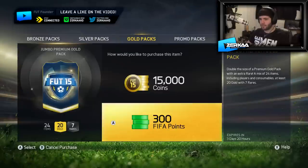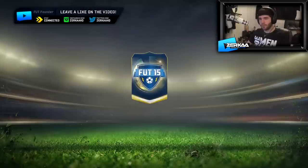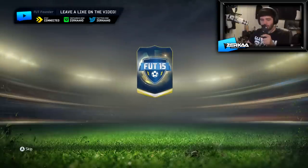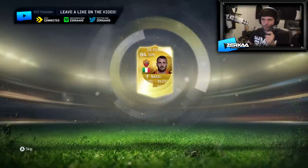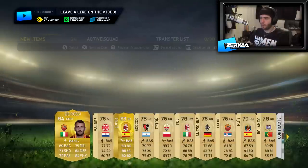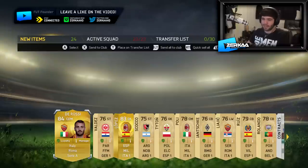Then we go straight into our next pack with FIFA points because we won the Division 2 title. Hopefully there are some nice goodies in this one — the first one wasn't too good. An 84-rated card and a lot of players — that's what we like to see. We've got De Rossi, who plays in Serie A, a CDM player.